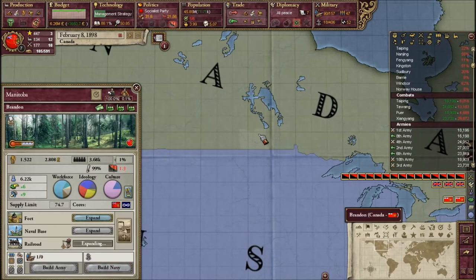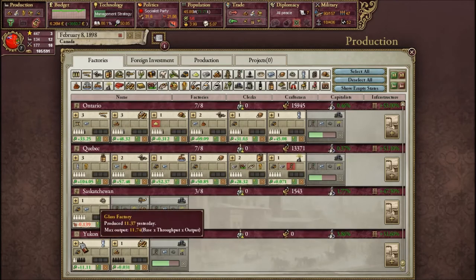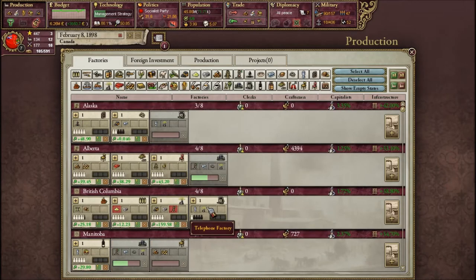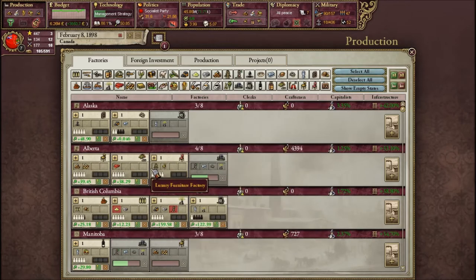I'm going to increase craftsmen in one of my regions - that's really what we need. Yucatan seems like a developing region so I'm going to increase craftsmen efficiency over there. The rest of these regions I already have craftsmen being made. Seems like we're doing pretty good, and our luxuries factory and automotive factory are doing really really well.